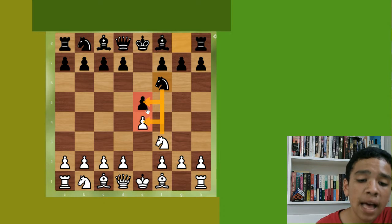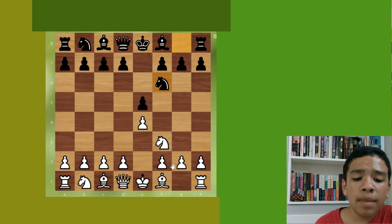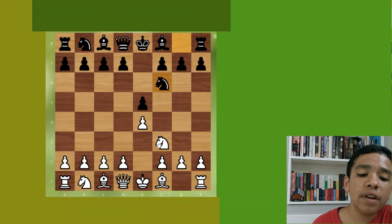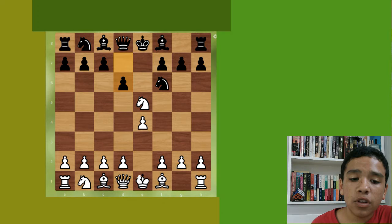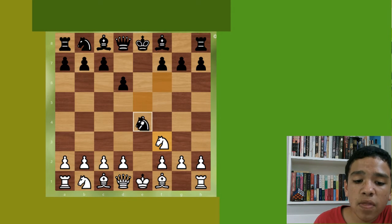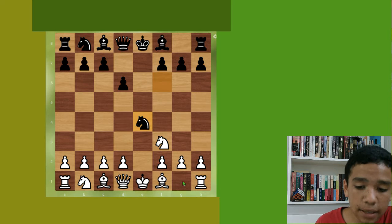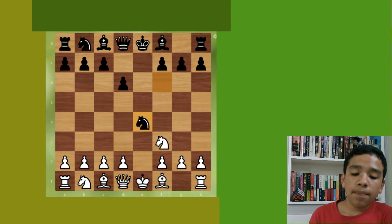White attacks black and black attacks white. The main line, the classical variation, goes knight takes e5, then usually d6 to push the knight back, the knight back to f3, and then knight takes e4.